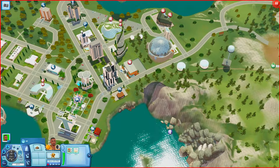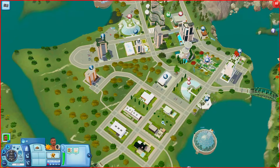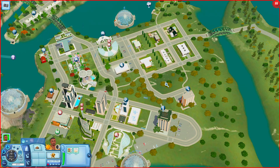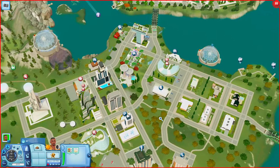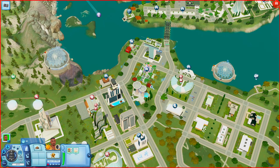Anyway y'all, that is all that I have for this video. This world has so many more amazing houses that I didn't even get a chance to see. I'll leave this world linked down below if you want to check it out. Again, this world is called Rock Creek — it was by Luan and I love this world. I gotta play in this world somehow, some way. If you want to check it out I'll leave it linked down below. I'll see y'all in the next one — bye! Thanks for watching!